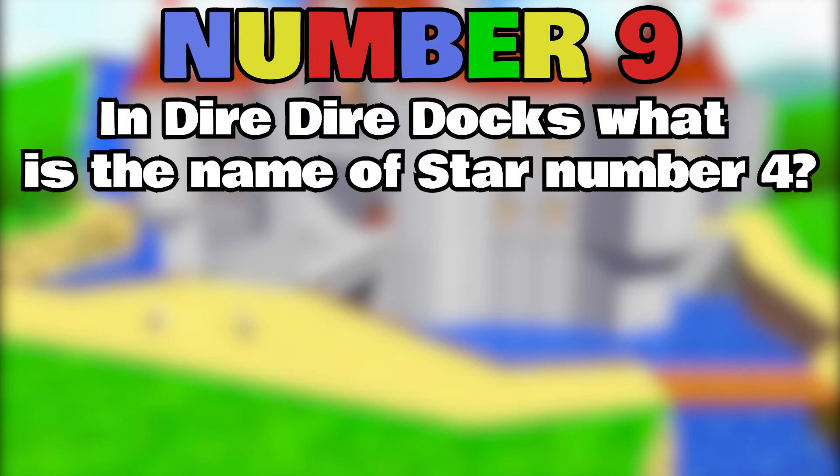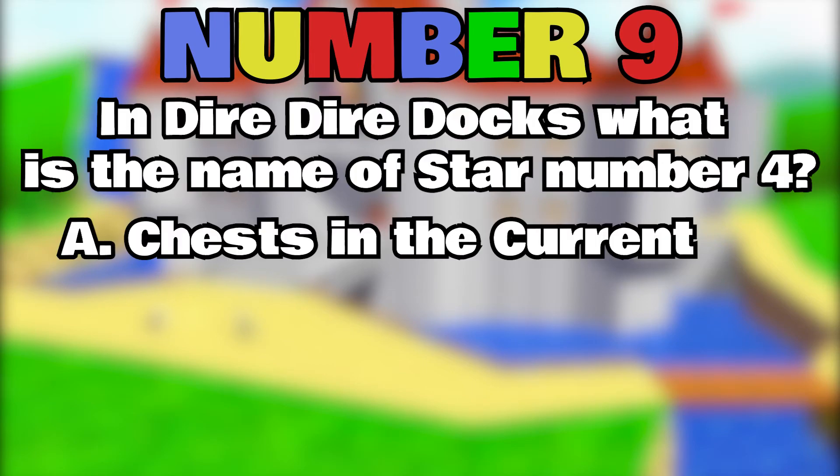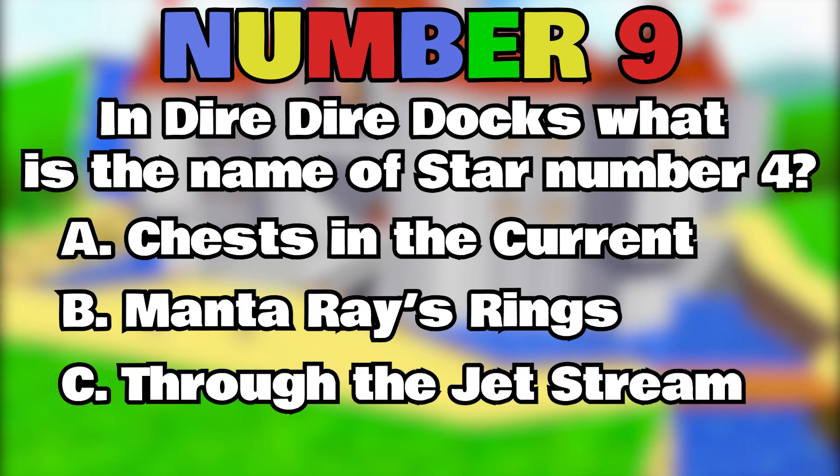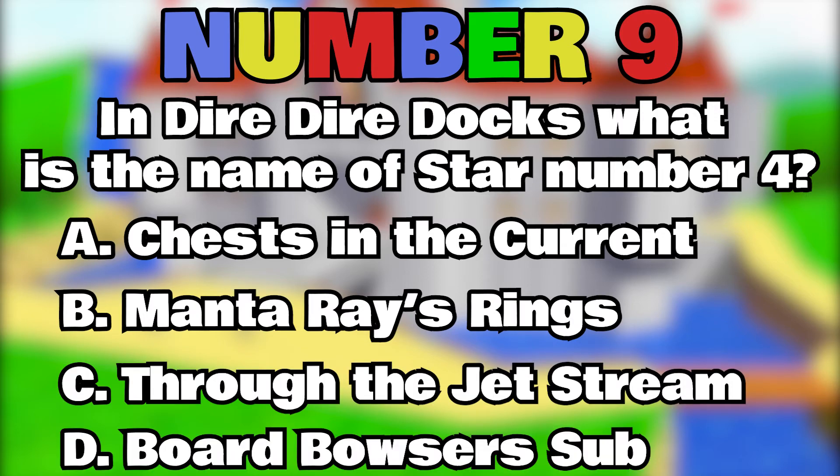Number 9. In Dire Dire Dogs, what is the name of star number 4? A. Chests in the Current, B. Manta Ray's Rings, C. Through the Jet Stream, D. Ford Bowser's Sub.